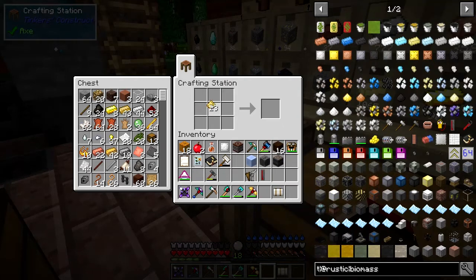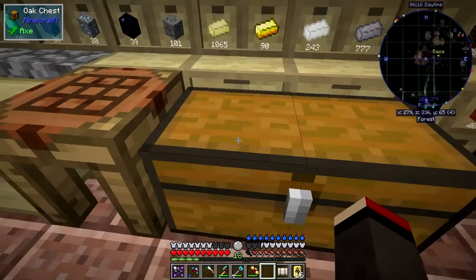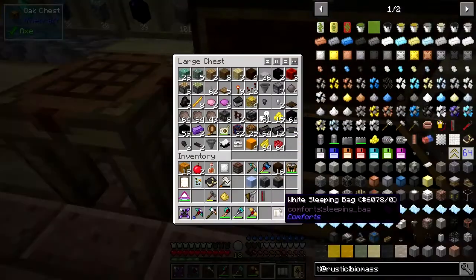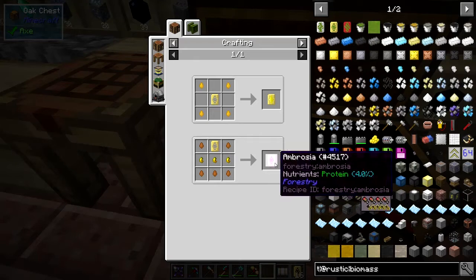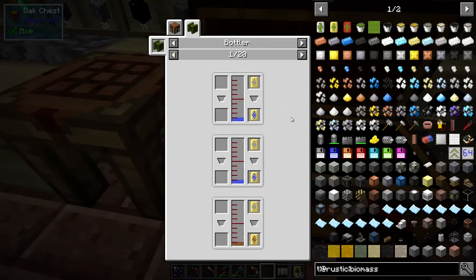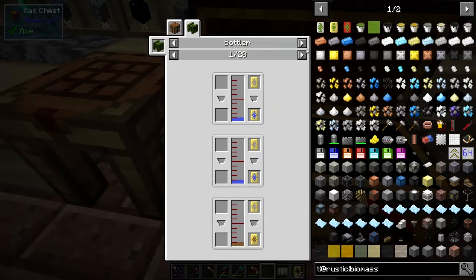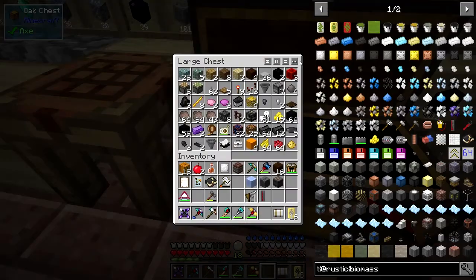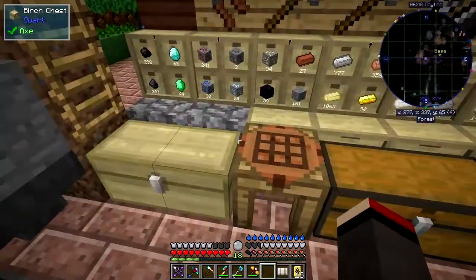It always throws you a bit when you do something for the first time and it doesn't work. So you get these wax capsules — we get 16 wax capsules from just 12 beeswax, which is actually quite a good return because these are basically disposable. The uses of these is basically you fill stuff up with them, and it's all to do with the bottler here. For example, quicksand capsule — interesting. Anyway, we'll come to that. So we need a bottler, a fermenter, and a squeezer. Let's get some of those three machines.